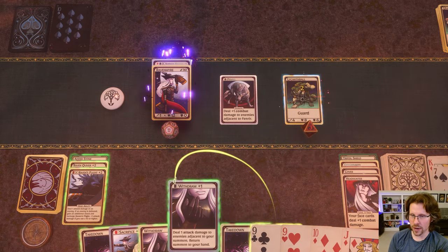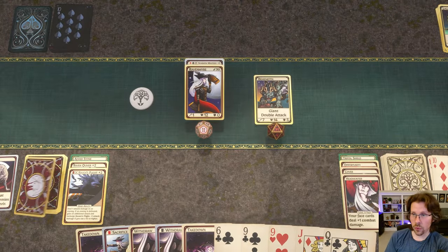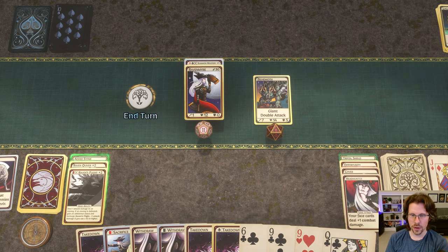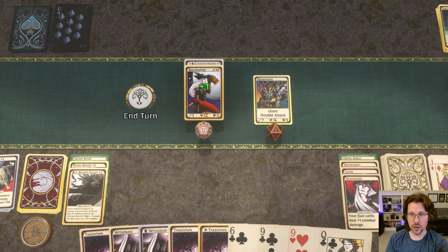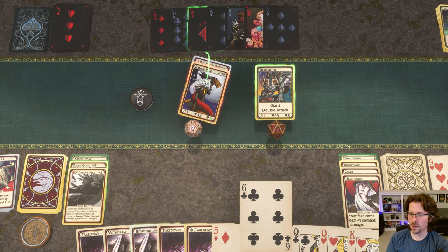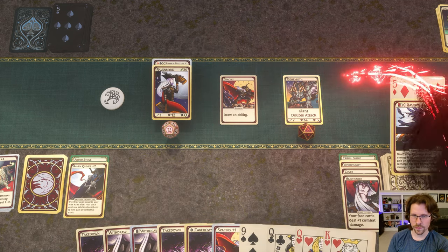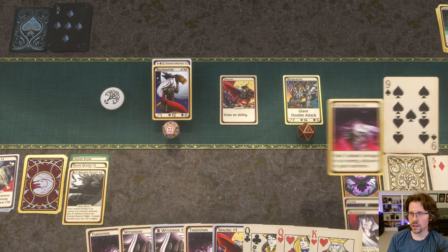Finish him off this round — just throw the 10 at him, that's it. Moving into a more legitimate fight without a summon, but we've got two Clubs, so we'll throw this with Headhunter for three points of damage. I'll use Adder Stone on one of these — probably on Sacrifice since I don't have anything to sacrifice — to keep myself at full health. This guy has a double attack, so he attacks twice. I'll block with the Club, and the Trifoil Shield takes care of things.